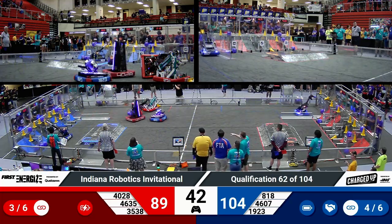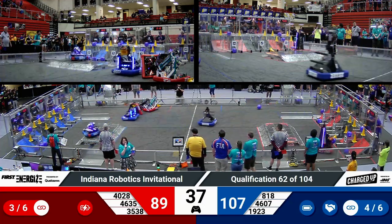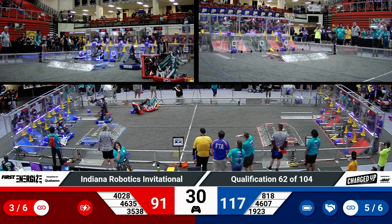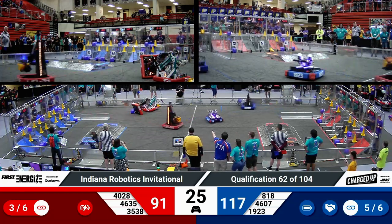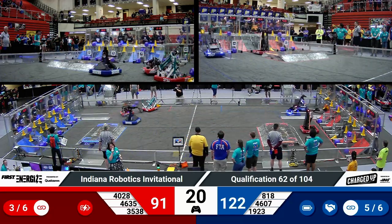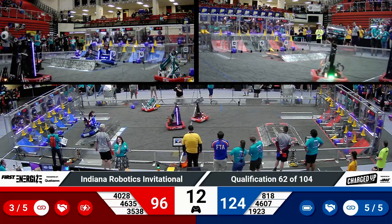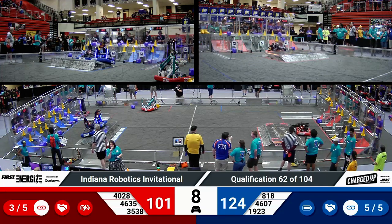Beak Squad is able to move around their teammates and is still scoring pretty effectively. Three links on the board for the Red Alliance, but they have fallen further behind with 30 seconds remaining — the Blue Alliance leads 117 to 91. Because the Red Alliance is still down two robots, that co-op bonus is not in effect. So if the Blue Alliance wants a ranking point, they'll need one more link. But we do see the Beak Squad scoring some game pieces — that co-op is now in effect for both alliances, so five links will be enough for the Blue Alliance.